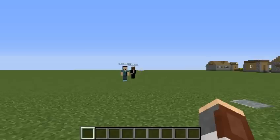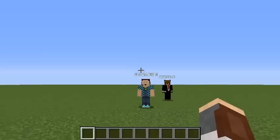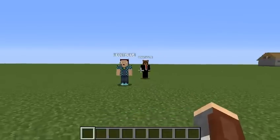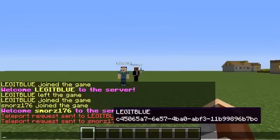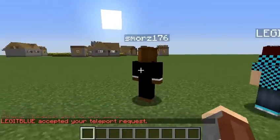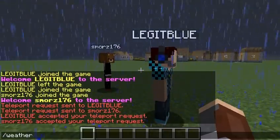I'm going to put an annotation up to my slash TPA video so you can go check it out, because I'm not going to really explain it again since I already did. I am going to show you one upgrade I made though: I can now send teleport requests to two players and they can both accept it. So if I do trigger teleport set 2 and set 3, I send it to both legit blue and s'mores. I'm going to accept it on legit blue and I teleport to legit blue, then s'mores accepts it and I teleport to s'mores. So I can actually teleport to two players at once now, which is pretty cool.